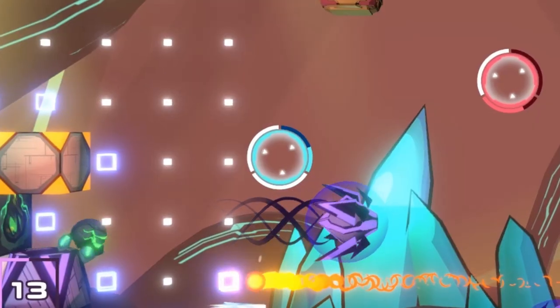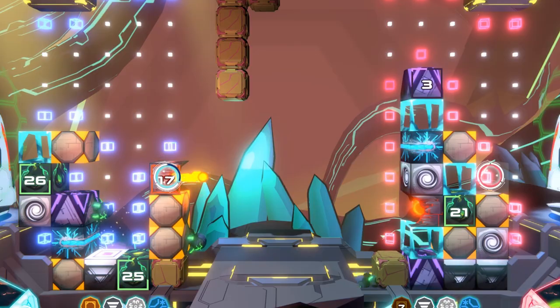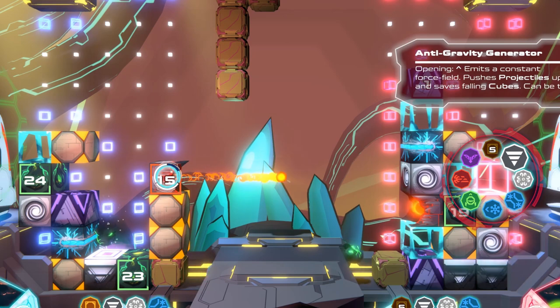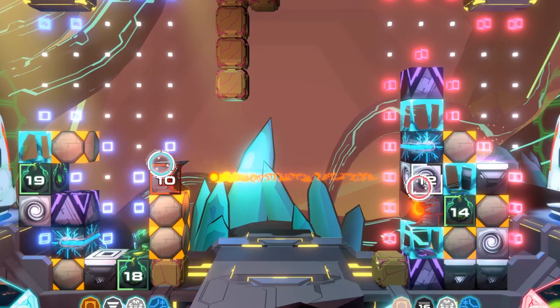Offensive cubes require quintessence to be activated, a resource that refills over time. Other Alcari cubes are more defensive, such as the air blaster that can deflect opposing attacks. Those cubes do not drain your quintessence.